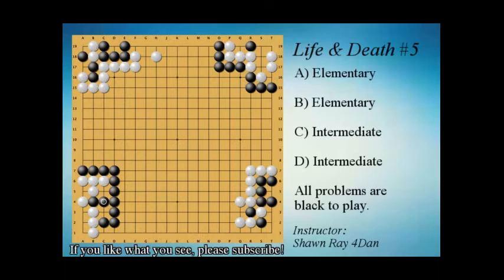If white simply ataris under and pushes out, white is dead. White must atari and kill these two black stones. Now if white simply tries to connect, we can kill those four stones and white is dead — so white must kill the two black stones. Some players may have gotten this far and said the follow-up isn't good enough, because once these two stones die, white will have two eyes.